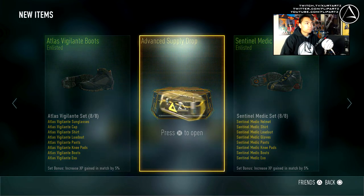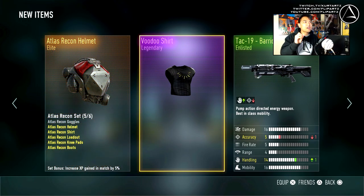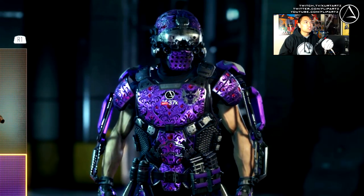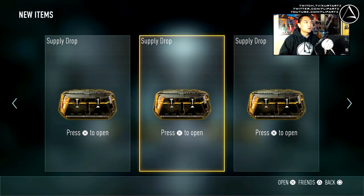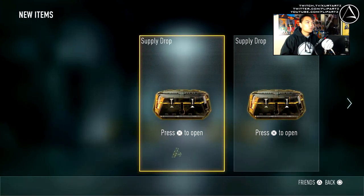Our last advanced supply drop, here we go. I'm always happy when we get a legendary - that's sick! I'm kind of sad it wasn't a helmet because the helmet is really what defines the character. But we did get a legendary, which is awesome. It's not like a Ronin helmet - I have two of those which is terrible. Voodoo shirt - you can't even see it under the armor, which is unfortunate, but whatever.